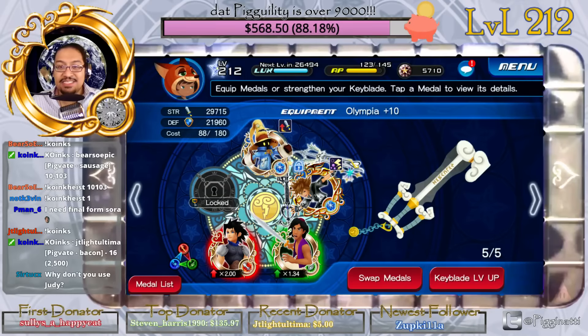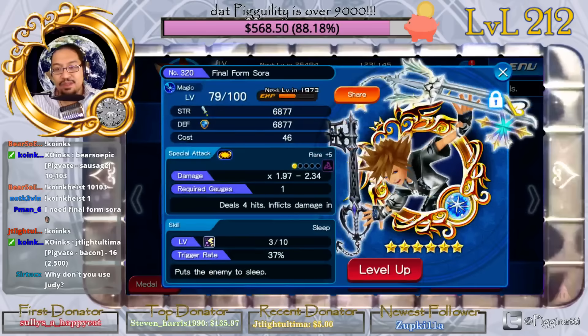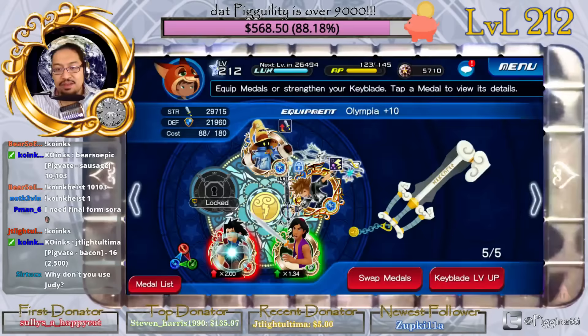Why don't I use Judy? Because Judy is an AOE attack and I wanted to save up — but actually, counting the slots, you're right, I can use Judy instead. I may put Judy at the beginning, at the very top. We'll have to see what happens.